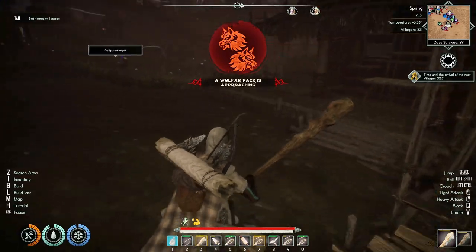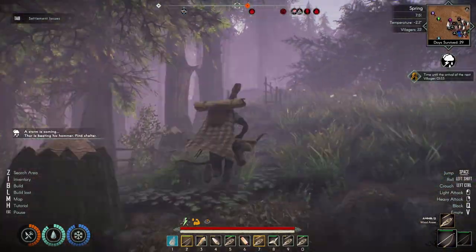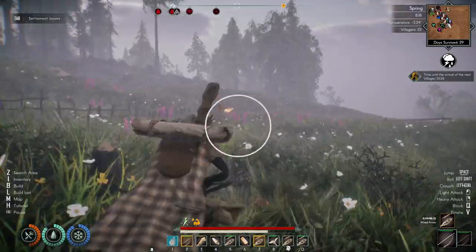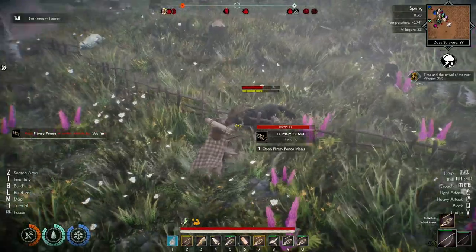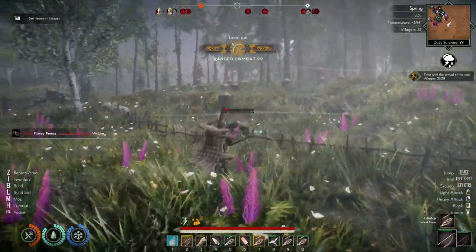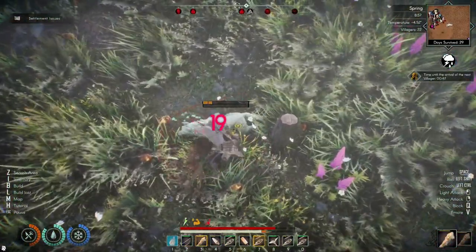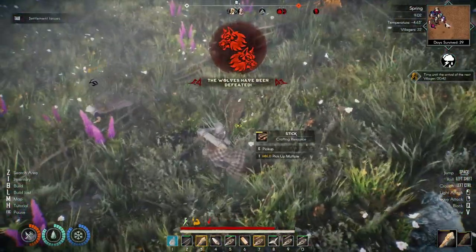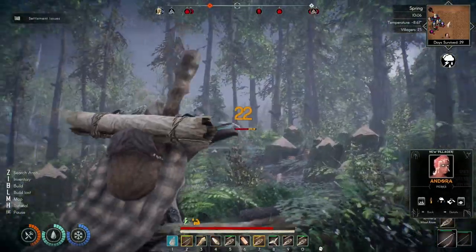A wolfar pack is approaching — I'll deal with that first. I don't know where they're coming from. It's storming and I don't know where the wolves are — they're over here. Get out of here, wolf! It was only two, that was easy.